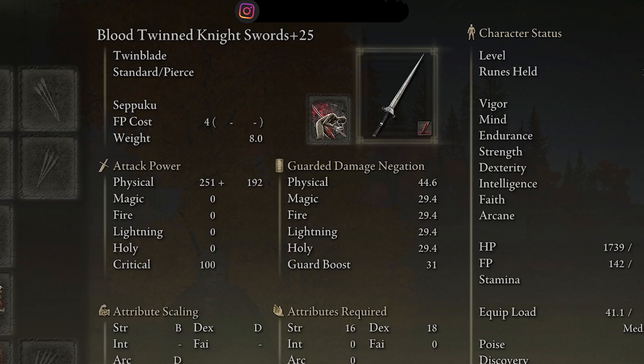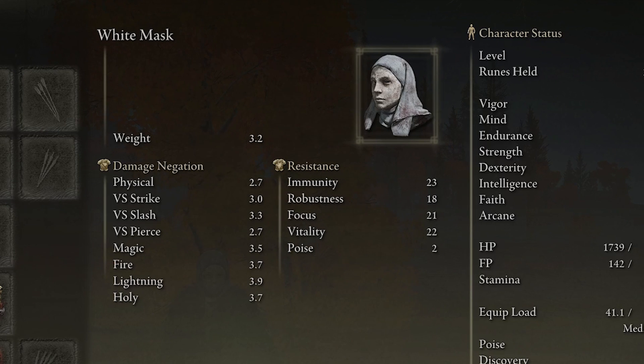You may be asking how do we get it that high — I'll show you what you need to do in your character status. To take advantage of everything in this build, we're going to be using the White Mask, which deals 10% additional damage when blood loss is in its vicinity.